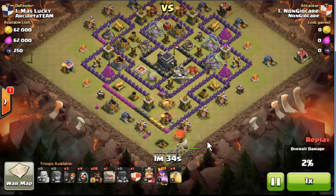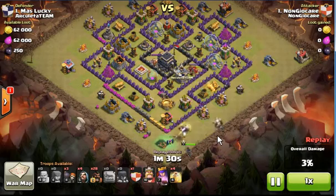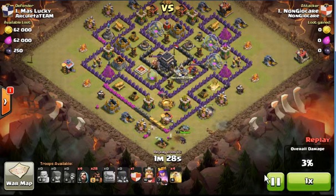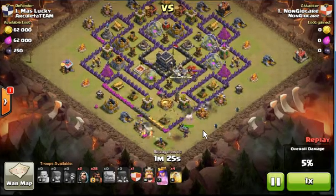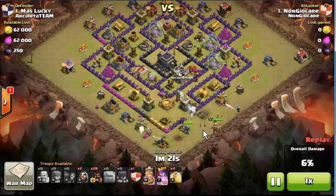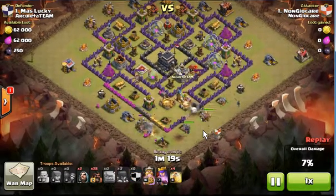As soon as the Clan Castle troops are cleared, I deployed the Golem, and then a bit later the Wall Breakers. It's really important to time the Wall Breakers - you have to wait until the defense structures are targeting the Golem, then wait until the Mortar shot is deployed, and then deploy the Wall Breakers. Otherwise the Mortar shot can kill all the Wall Breakers, and it's going to be really bad.